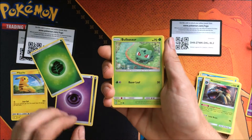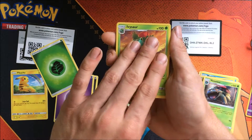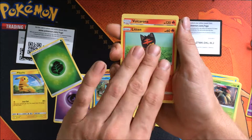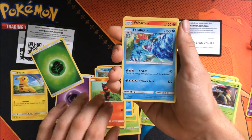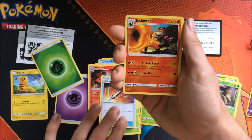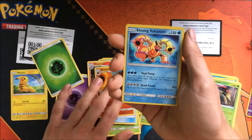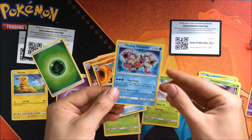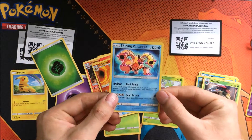Starting with a Bulbasaur, Ivysaur, and Venusaur. Stunfisk. We have Totodile, Lytton, Peraligatr, Vulcarona, Damage Mover, Incineroar Reverse, and... Woo! Finally, we got a shiny Vulcanion!